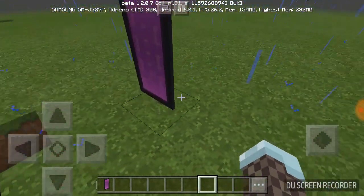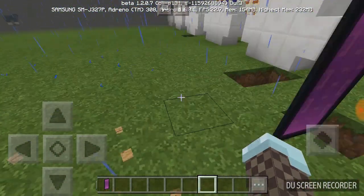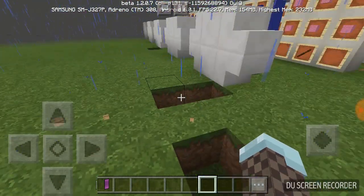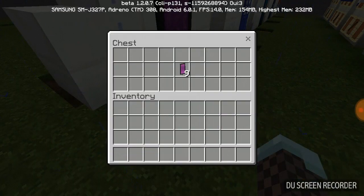It can be used in a lot of different situations, like a nether portal room. Say you want a sign to a nether portal, instead of putting a sign you could just put this, and maybe put an arrow in the middle of it. But it could be used a lot.